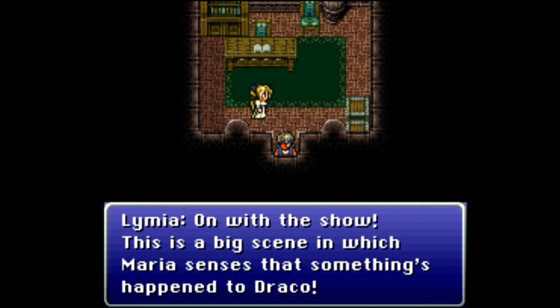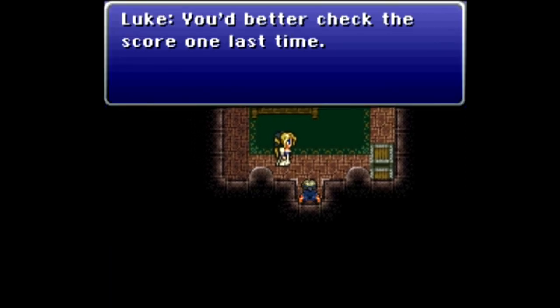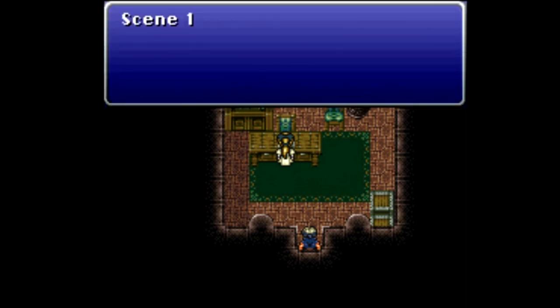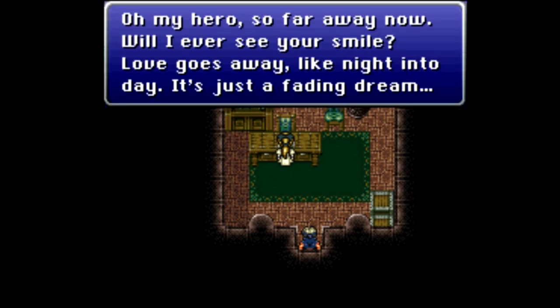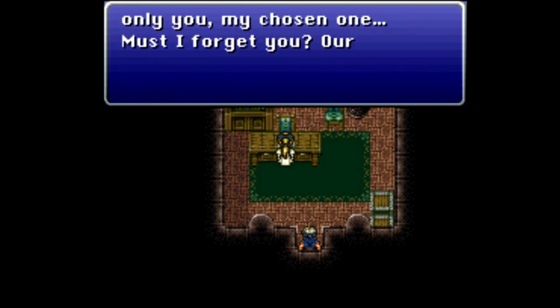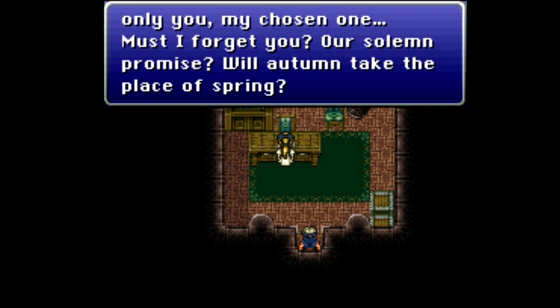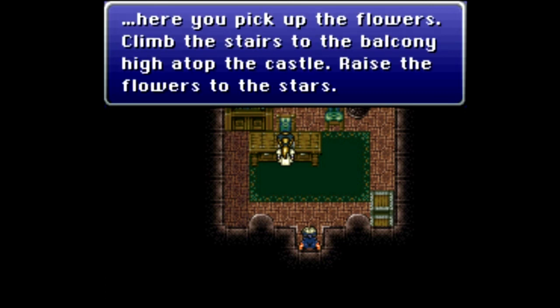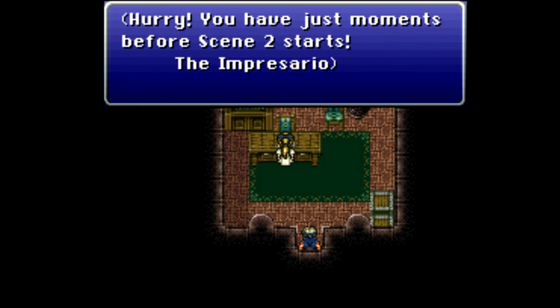This is a big scene in which Maria senses that something's happened to Draco. You better check the score one last time. Scene one: 'Oh my hero, so far away now — will I ever see your smile? Love goes away like night into day, it's just a fading dream. In the darkness you're the stars, our love is brighter than the sun. For eternity, for me, there can be only you, my chosen one. Must I forget you? Our solemn promise? Will autumn take the place of spring? What shall I do? I'm lost without you. Speak to me once more.' Here you pick up the flowers, climb the stairs to the balcony high atop the castle, raise the flowers to the stars — you have just moments before scene two starts.